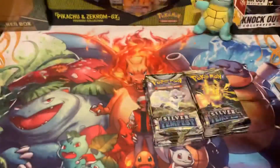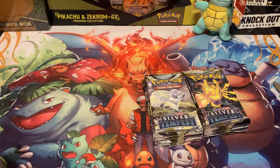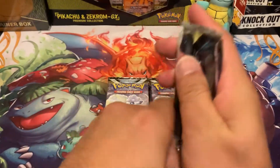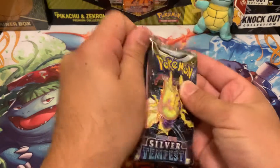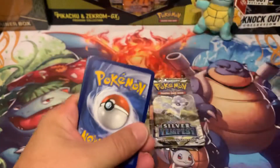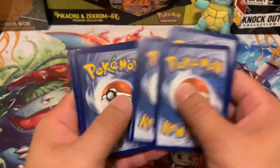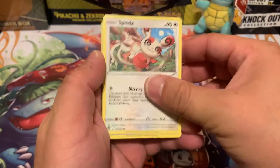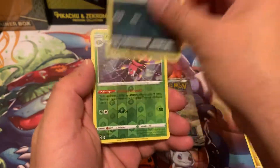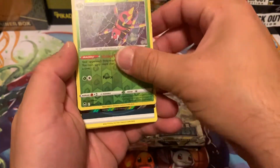Let's see if we can get some Silver Tempest luck — I think we're going to pull some magic, let's get into this. Oh, look at that — first pack, code card right there, boom! We're not even going to do the card trick, we're just going to slowly go through these.